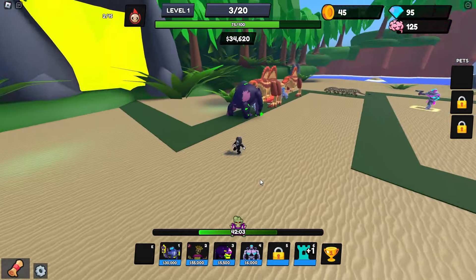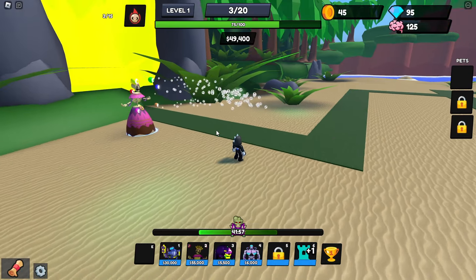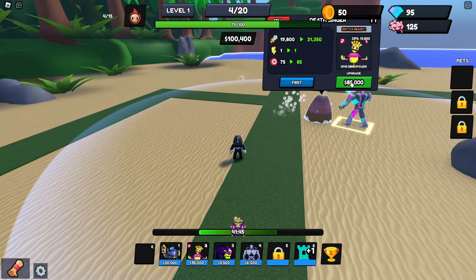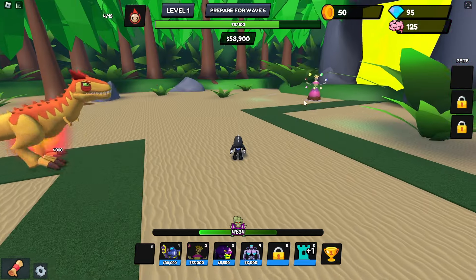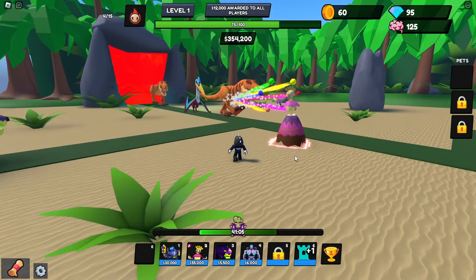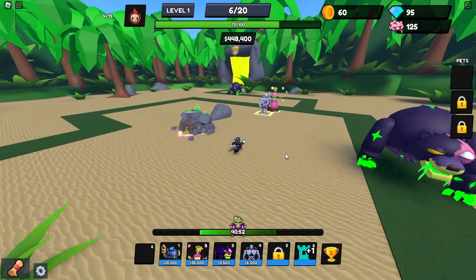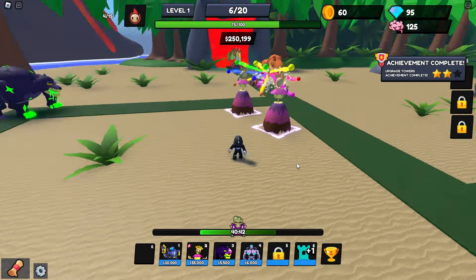We need this to start spawning better stuff. Oh my gosh, they're just running through — there's nothing I can do. Come on, give me 55,000 so I can place this. There we go — yes! We need to place another one here, she'll be able to handle everything else. That's my girl — she's bad already. I brought the wrong one, I'm gonna sell this one and place this one. Upgrade again, there we go. We almost have enough. I'm gonna max this now.